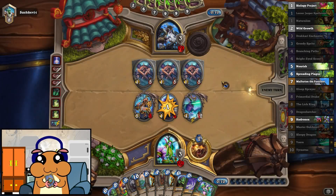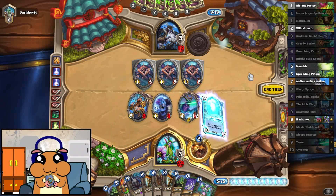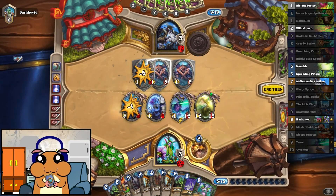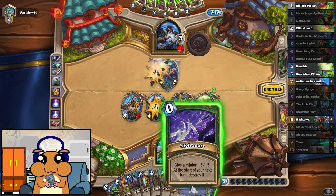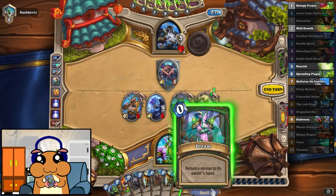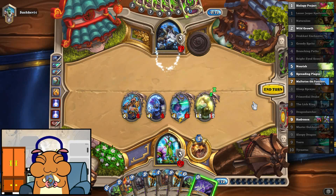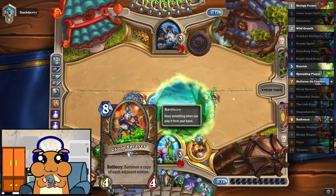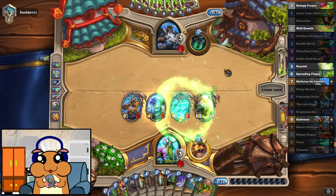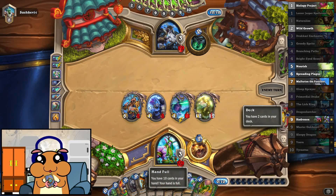He got his Moonfires — and there was a Swipe. Well, there's a Tyrantus. I'm still hoping to set up that Gloop Sprayer on the Tyrantus. That would be so awesome. So I'm hoping he's not gonna concede until then.